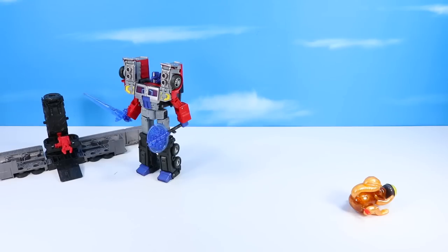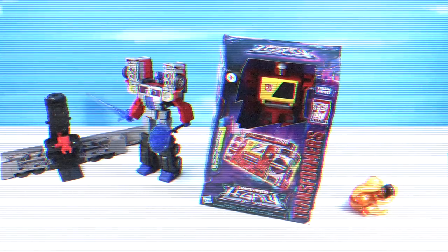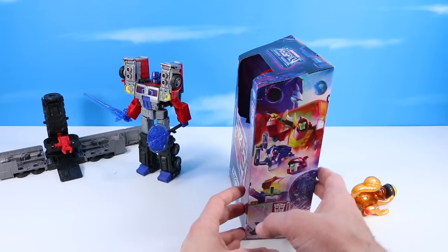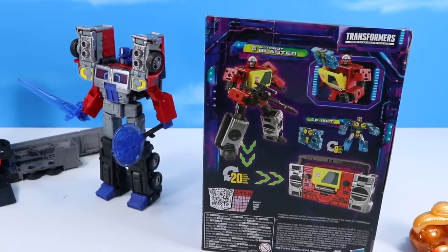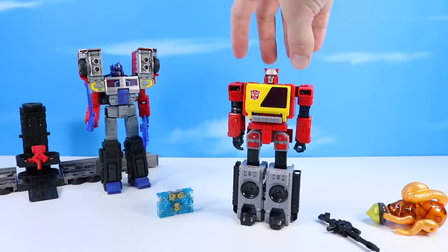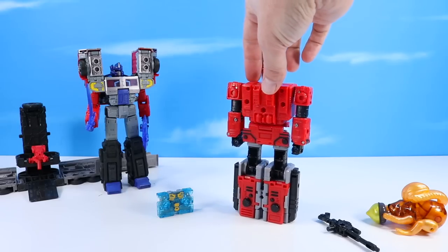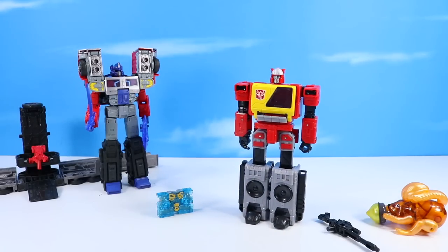Now let's check out another Transformers Legacy — changing the station to Autobot Blaster and Eject. Blaster is another classic G1 character and one of my favorites. You just can't rag on Blaster — he's awesome. Over on the back of the box, Autobot Blaster has 20 steps of transformation. Inside the box we have Blaster and Eject plus Blaster's Blaster. Blaster is usually one of those Transformers that looks really pretty good in both robot and cassette player form.